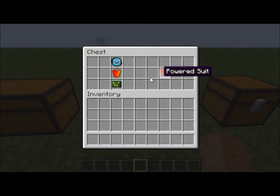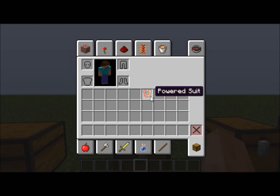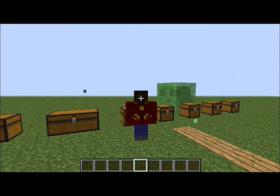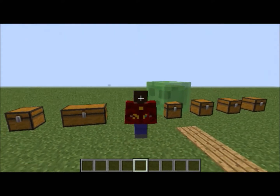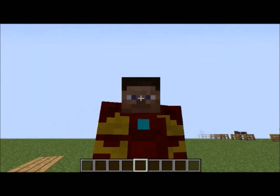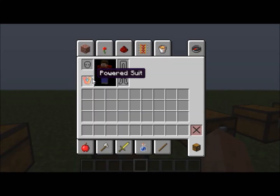Next you want to make a powered suit. You make this with a suit shell, one piece of electronics, and the arc reactor — that will give you a powered suit. When you pop this on it looks a bit better, and it's actually got the glowing blue arc reactor in it.